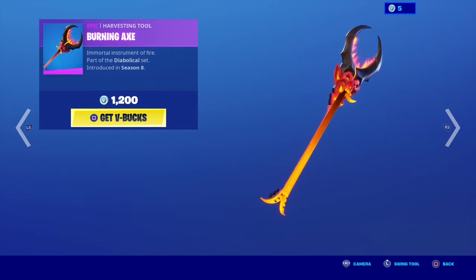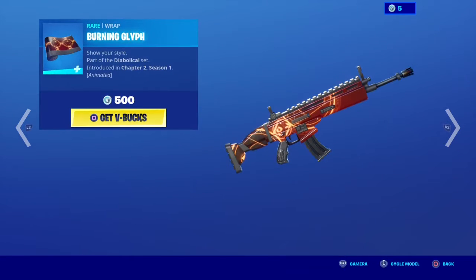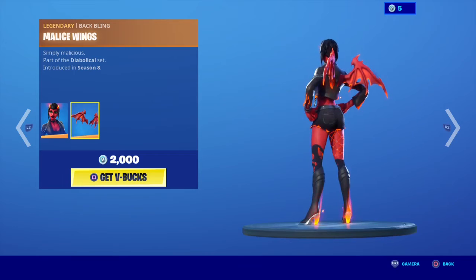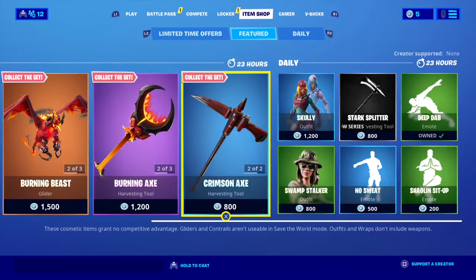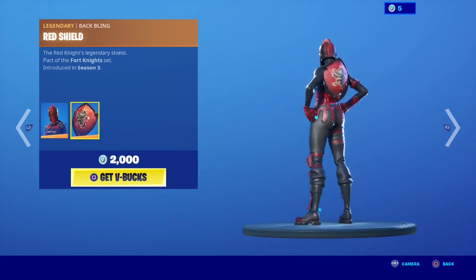Okay, Burning Axe — this is a good axe for Blaze. Burning Griff. Marus. Marus Wings. Chrisman Axe. Red Knight, with Red Shield Rockwing.